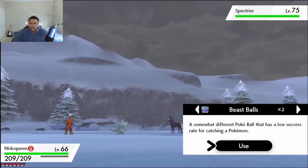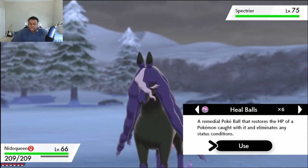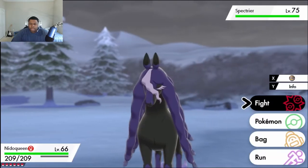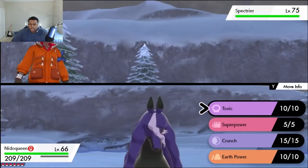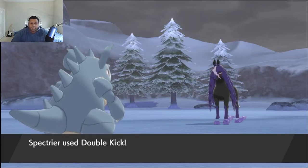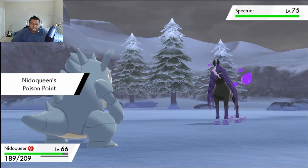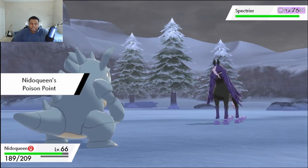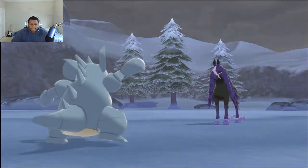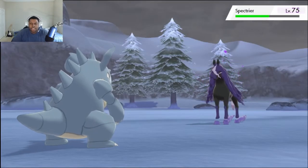Level 75. Are we able to catch you, by the way? It won't let its guard down, so we just have to take it out. Crunch. Crunch-a-crunch-crunch. You're going to use Double Kick on me? That was such a smart move. And I got the poison. Do your thing, because I'm not trying to just one-hit KO everything.